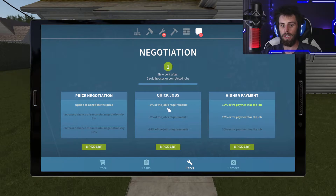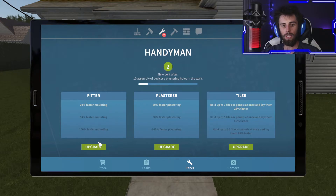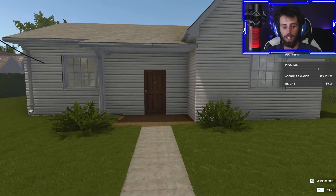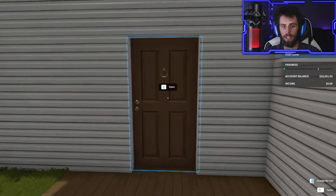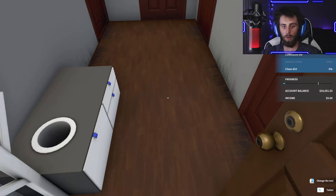Let's upgrade - 25% extra payment for the job. And let's do the handyman fitter - 20% faster mounting. We haven't done plastering or tiling yet so I'll wait on those. Let's get out of here, go back and go paint - see how much faster we are now. I gotta remove the trash and clean the dirt.